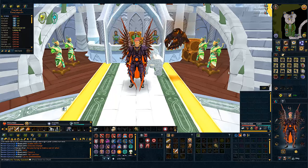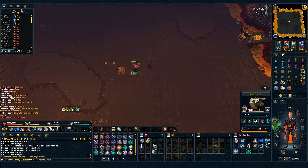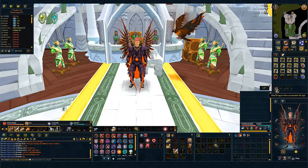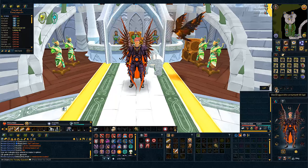Next up are the special drops. First off is the Dragonkite Ornament Kit — a spiked one — which is not very expensive. I didn't even get a loot beam for these and I have it set for 50k. If we price check it, it's just 5k, so it probably won't even sell for that. It's a pretty cool drop to get anyway.